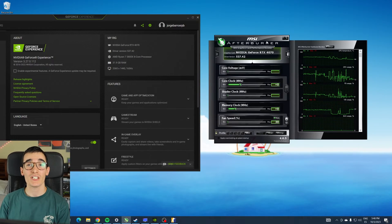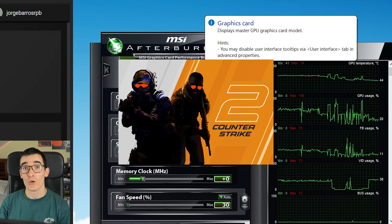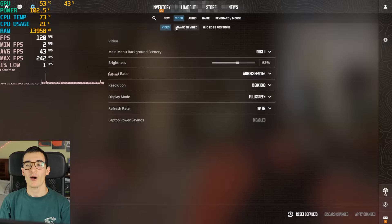Welcome back everybody. Today we're going to check out the RTX 4070 in Counter-Strike 2, the new version of Counter-Strike. I'm pairing the 4070 with the AMD Ryzen 7 3800X and 32 gigabytes of RAM. And as always, I left an Amazon link in the description for the 4070 with the best price on the internet. I always recommend Amazon, so if at the end of the video you want to check it out, you have a link in the description.